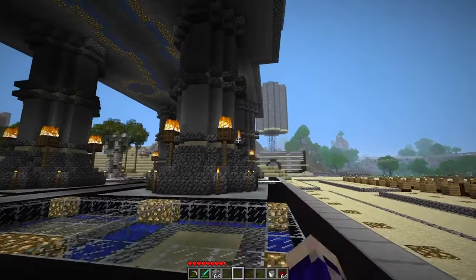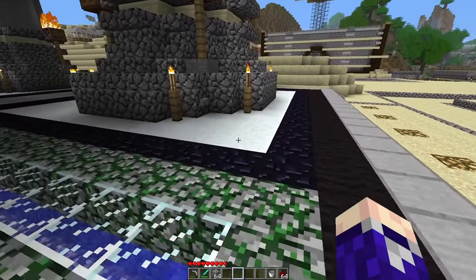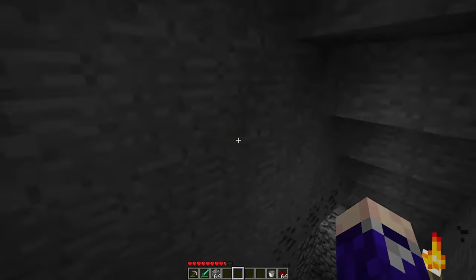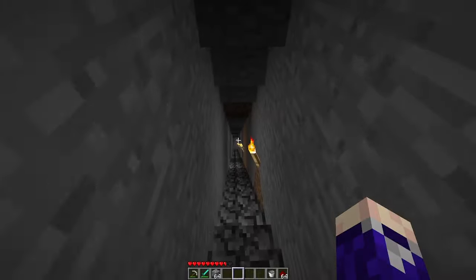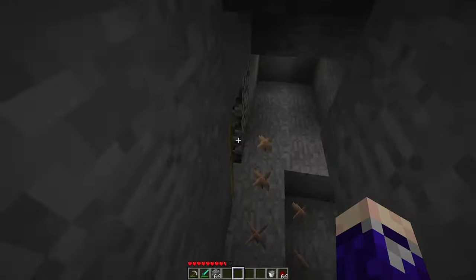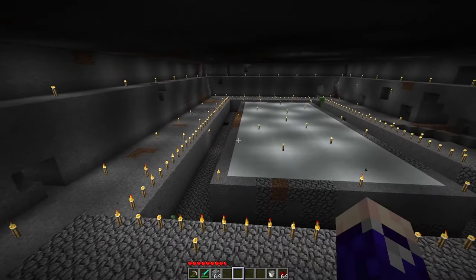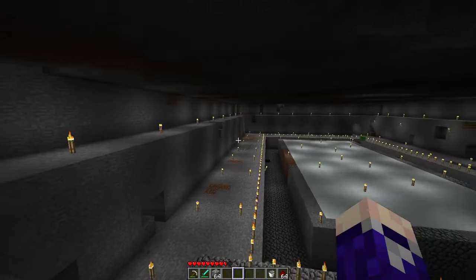I've actually done another one over here in the exact same style because I have a slime farm — well, not really a slime farm. I have two slime chunks that are mined out underground here. I had a different sort of hidden staircase to get down to it, but now I have a proper staircase. I've got some doors to stop the mushrooms from getting through. This is the double slime chunk, which is really cool, and I've mined out this huge space because I want to make it look cool.